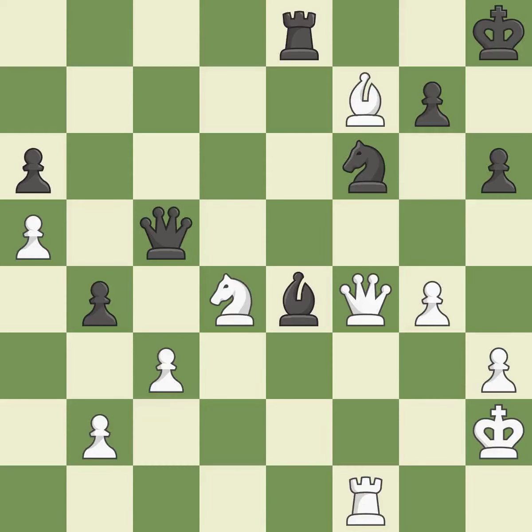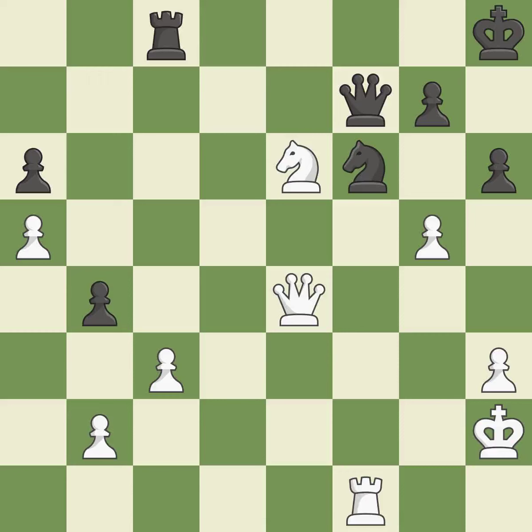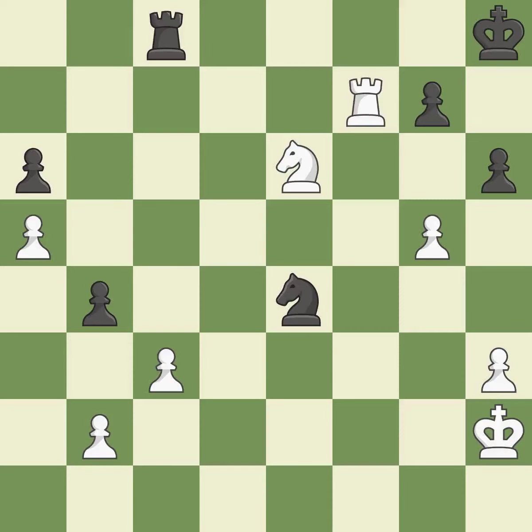This wins a tempo by threatening a rook and forcing it to move away. The rook is now in a safe position. By posing a threat to a queen and compelling it to flee, this wins a tempo. This wins time by threatening a bishop and forcing it to retreat away. This is the only move that works — it is an equal trade. This removes a queen that was threatening to win material. This is the start of the endgame and white is equal.